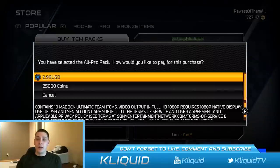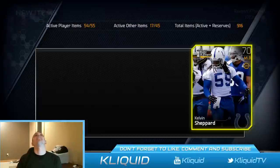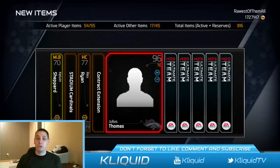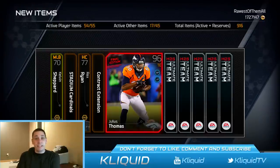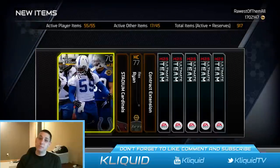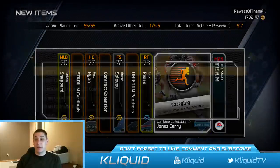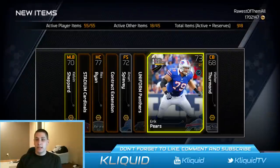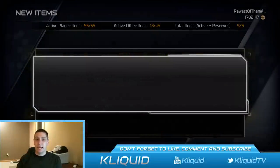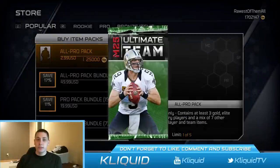All-pro packs — 25,000 coins a pop. First card is a 70 overall gold card — if this continues I'm going to be an unhappy camper. Hey, another final edition Julius Thomas — maybe I'll get close to completing all these final editions and get that Joe Thomas. Eric Pierce, another combine collectible, and the last card is garbage. Not a bad pack overall though — we did get that Julius Thomas.